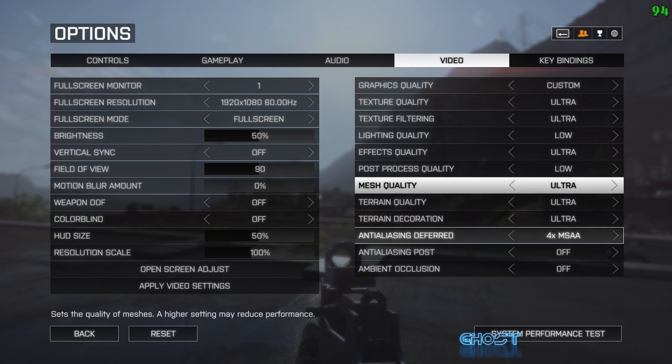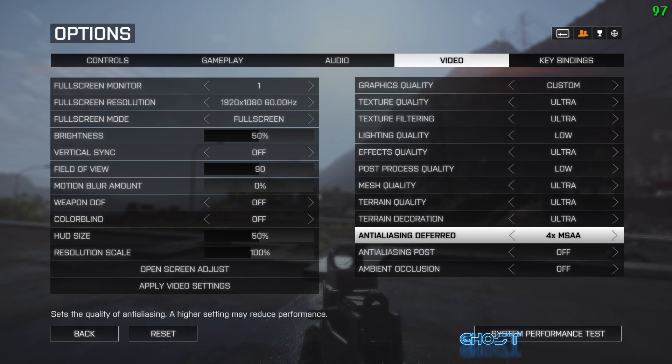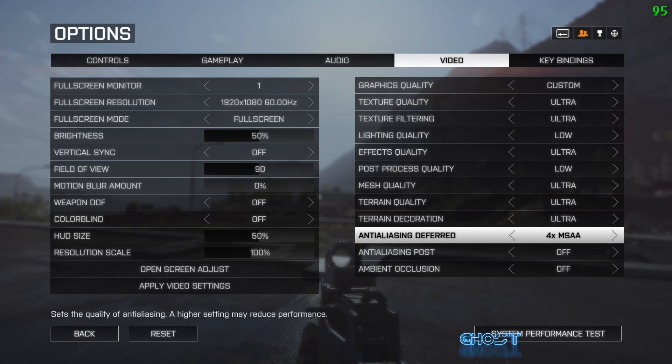For ambient occlusion, I keep that off. You can have it on HBAO — or HDAO if you're on AMD — but I don't think it makes that much visual difference, and keeping it off gives you a nice frame rate increase. For anti-aliasing deferred, I keep it on 4x because I feel it makes enemies pop out a little bit more. Anti-aliasing smooths out jagged edges on objects and surfaces; at 4x, soldiers running around a corner stand out slightly better. If you want to save a lot of frames, turning it off is an option.